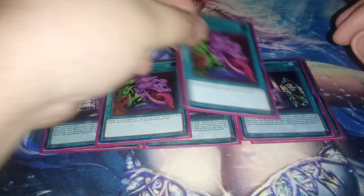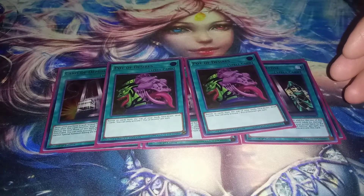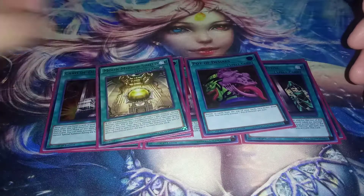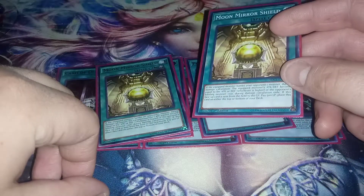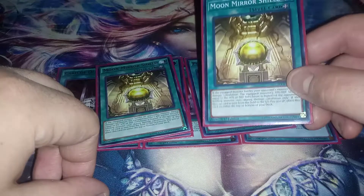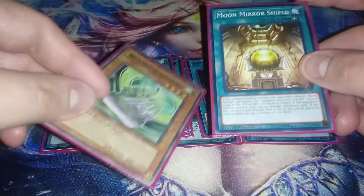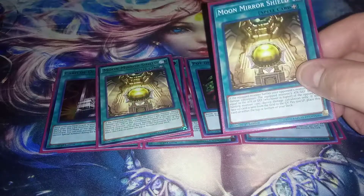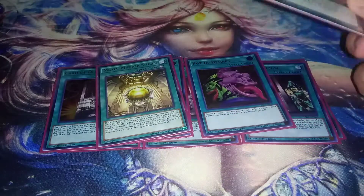Then two Pot of Desires — a staple in any deck, though some people still call it Agi-9, which is dumb. And then lastly, two Moon Mirror Shields. I want to bump this up to three — I didn't see it enough. This with either a Barrier Statue or Fossil Dyna is pretty much game. Probably one of the best cards in the deck, so I definitely want to bump it up to three so I can see it more often.